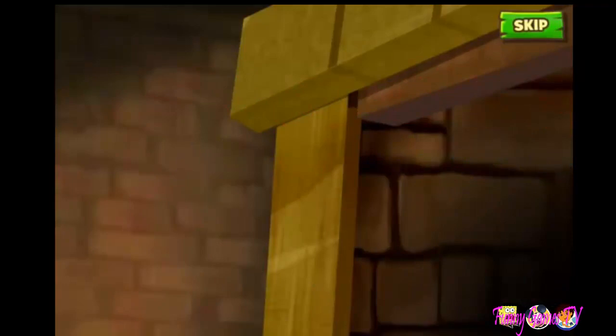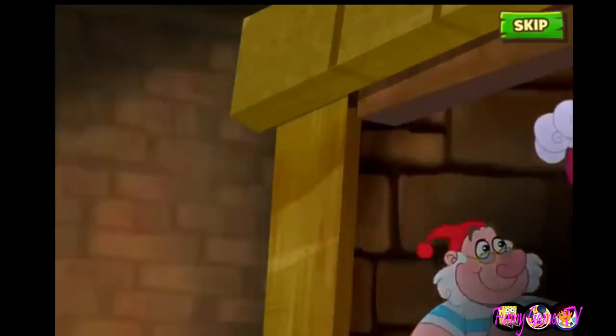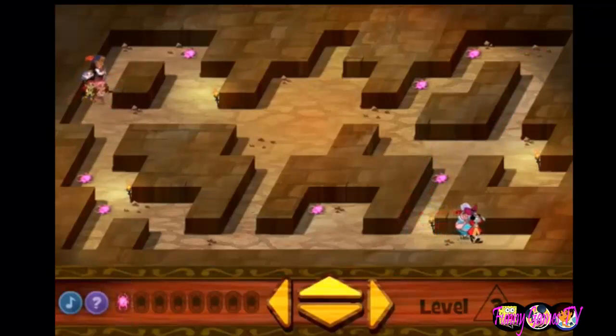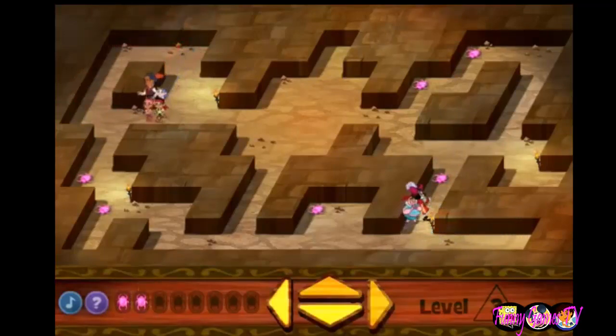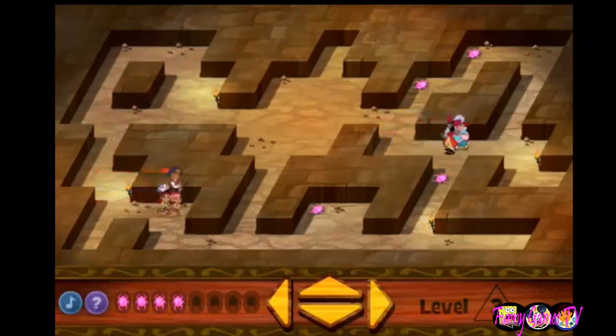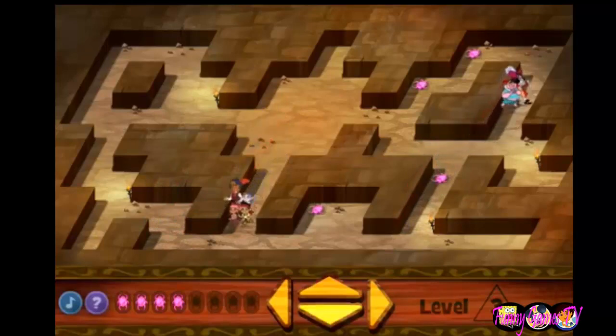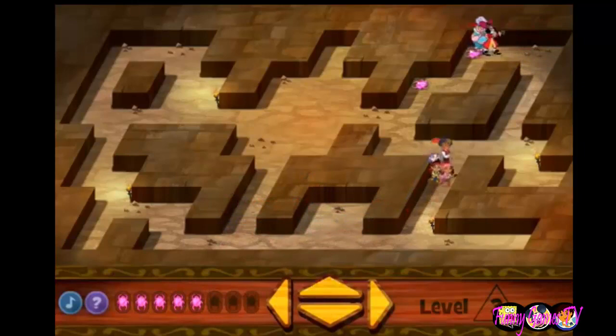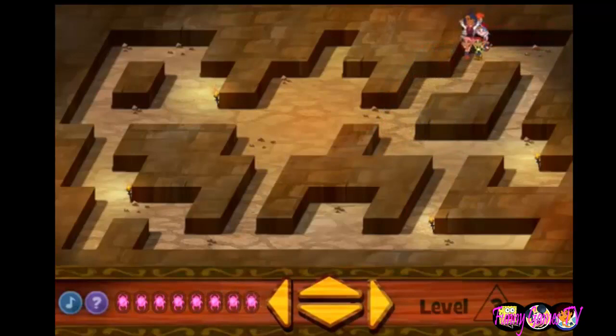What did I tell you, Mr. Smee? Me plan is working perfectly! We're almost to the treasure room! All we have to do is collect all eight of these jeweled beetles! Got it! Seven more to go! Woohoo! Six jeweled beetles! Only five! Now let's go get the next four jeweled beetles! Woohoo! Just three more jeweled beetles to go! Only two jeweled beetles left! Got it! That's the last one, mateys! Secret door, here we come!